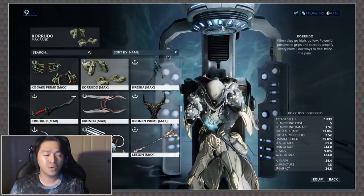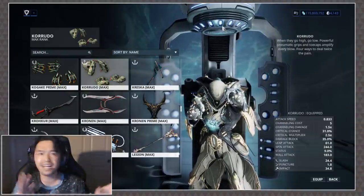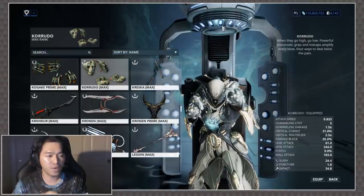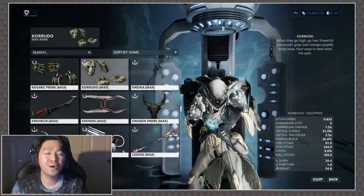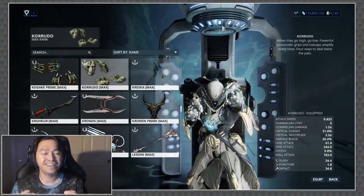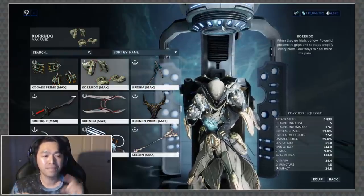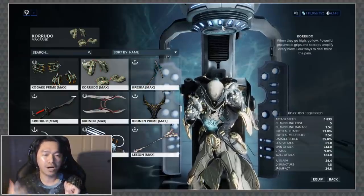One thing I want to point out — because we have auto parry now in melee 2.9999997 — its damage block is only 35%, which makes sense since it's not really a weapon to deflect with. Its status chance is where it really hurts for me: it only sits at 9%. A little more status with how fast it hits would have made me feel a lot better. Its IPS is primarily impact, closely followed by slash, with just a tiny sprinkle of puncture.